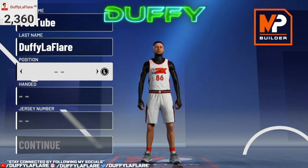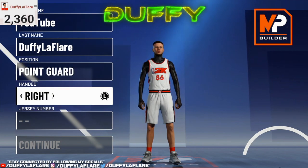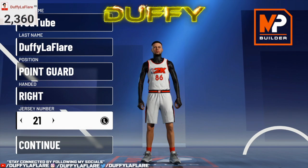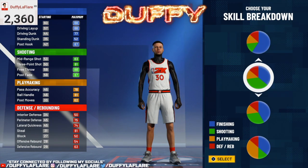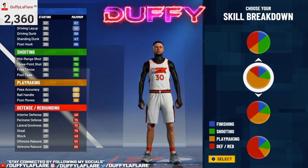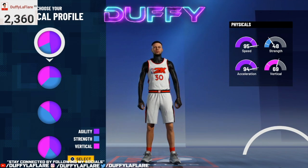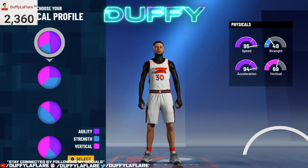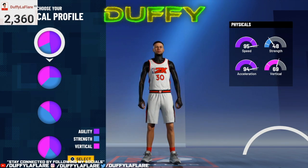Starting out, you want to rock with the point guard position. Whichever hand you want — you know I got to throw on that number 30 ball for my boy Curry. With the skill breakdown, a.k.a. the pie chart, you want to rock with the pure playmaking pie chart, the one that is fully yellow, majority yellow. For the physical profile, make sure you rock with the fastest physical profile. For ISO builds, this is the best physical profile pie chart to choose because speed is just the main factor. It's speed kills, literally. You want all the speeds you can get with this build.